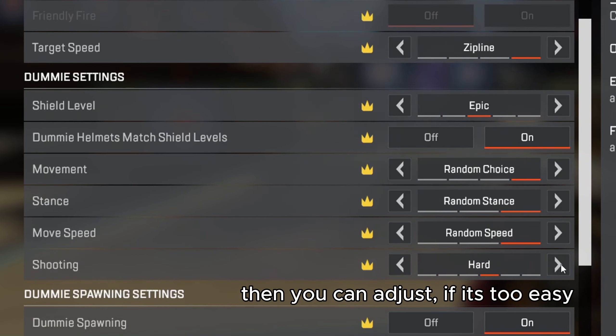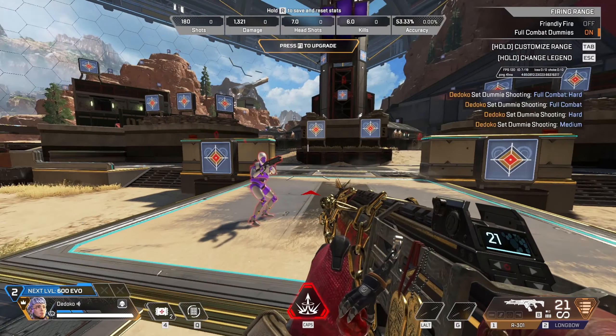Welcome to Apex Legends, a game where every match is a rollercoaster of intensity, laughter, frustration and pure satisfaction. If you're just starting out, I know it can feel like there is so much to learn. That's where I come in. I'm a Valkyrie main and today I'm sharing my best tips to help you master the basics faster, build solid habits and start taking those wins. From settings to aim to perfecting your legends, I've got you covered, so let's jump in.